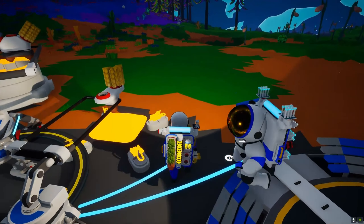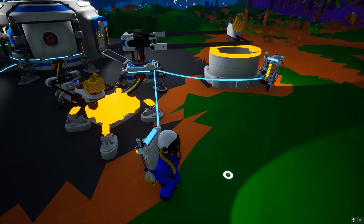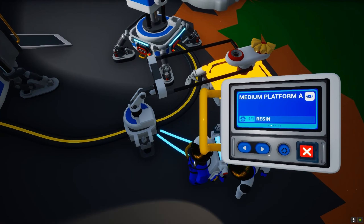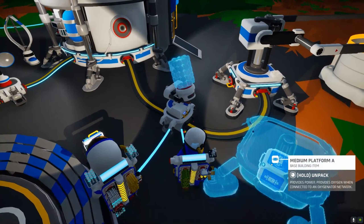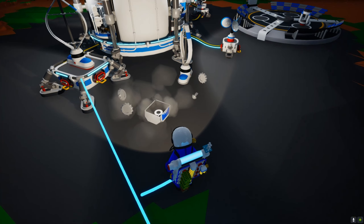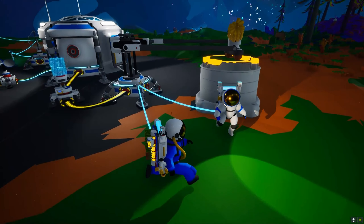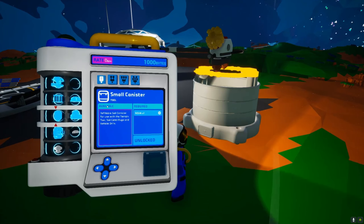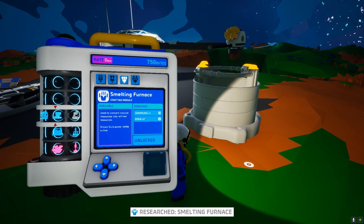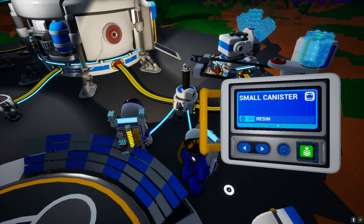We should probably make this base a bit neater later on. This 3D printer thing uses compound. If you look in here you've got loads of things you can craft, and in the bigger printer there's even more. We're making a research station so we can get more bytes and research more things. We'll also need a smelting furnace.